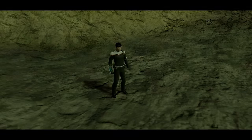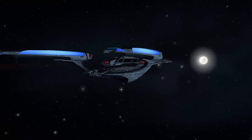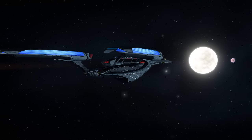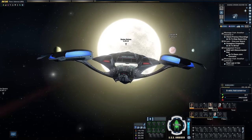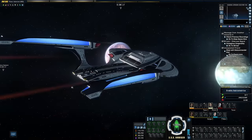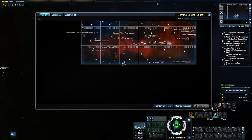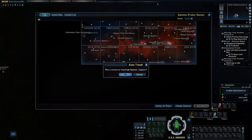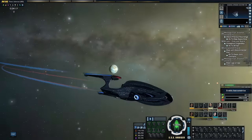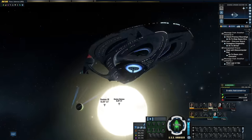The next system along the route is the Sestas system, which might be a familiar one. It is the site of a Federation colony attacked by the Gorn in 2267. The world then became the site of a joint Federation and Gorn colony by the 24th century, left alone thanks to treaties, until they were absorbed into the Klingon Empire in 2403. So now it is in Klingon space technically, but still resides at the very cusp of Gorn territory, just off the explorable map.